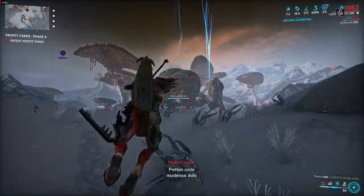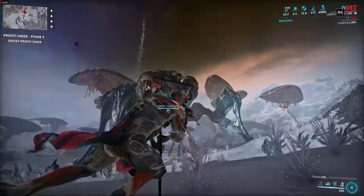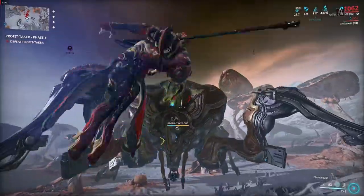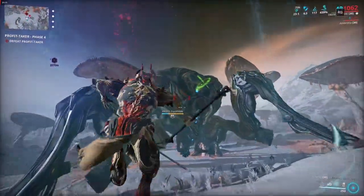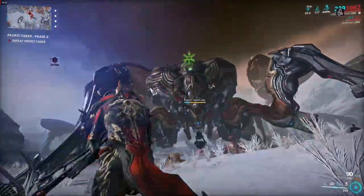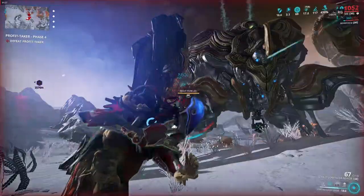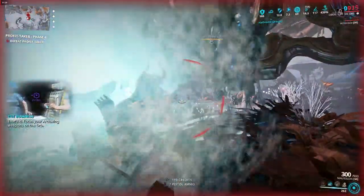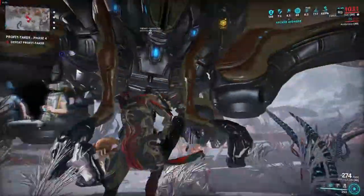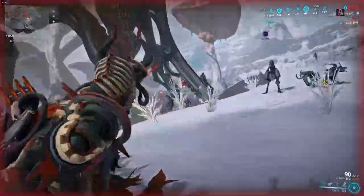My second Warframe recommendation for the Profit Taker is Oberon. While Oberon isn't able to cover two elements like Saryn, he's able to heal, provide damage resistance and status immunity, and he can also imbue his weapons with radiation. Radiation can't combine with another element to make something else, so it's a better choice because you're always going to have radiation instead of messing up the elements already on your weapons. This is why I won't recommend frames like Volt, Frost, or Ember — their elements can combine with something else and ruin the elements on your weapon unless you're really good at micromanaging.